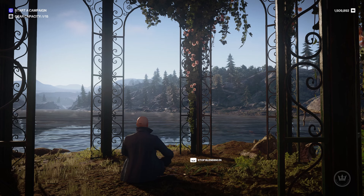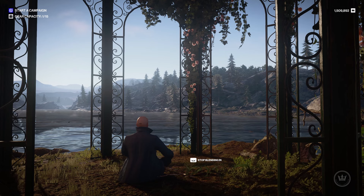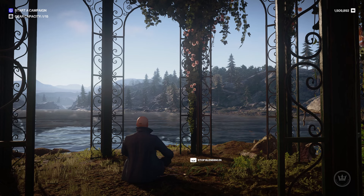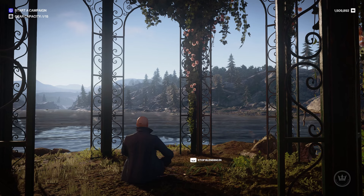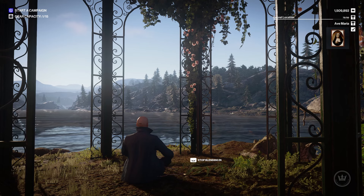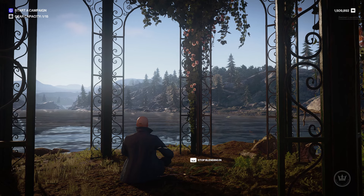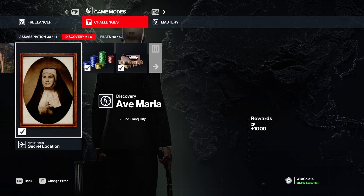'Ave Maria' - exit the safe house toward the river. Instead of going left where the boat and fishing part is, go right. You'll find a small little carpet on the floor and you meditate there. Press the meditation button, he'll go into a stance, sit down on the ground, and when Ave Maria starts playing it will take around five minutes to get the challenge. Just take off your headphones, get off your PC or console, go do something else, and in five minutes the challenge should be completed.